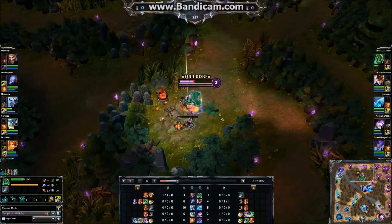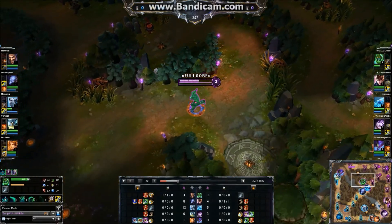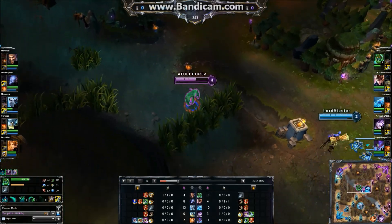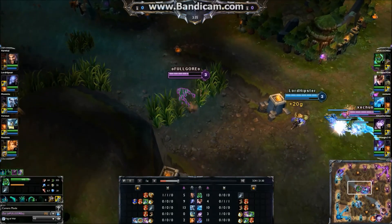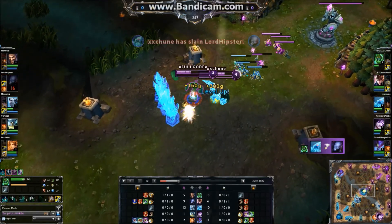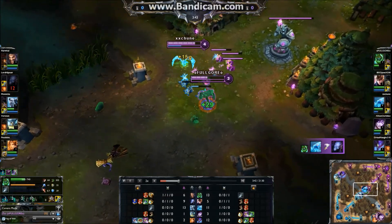Before I even talk about build, Spirit Visage is a must. I've said it before and I'll say it again — I'm very reluctant to talk about builds because I think a build should adjust to the player's playstyle, but Spirit Visage is so good on Zac, it's not even funny. It's like that item was made solely for Zac. It's like Bone Tooth Necklace for Rengar.